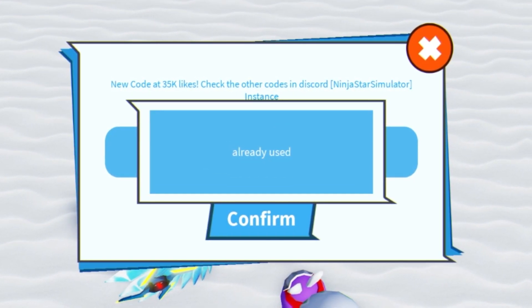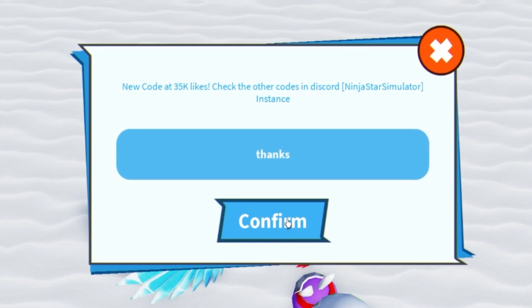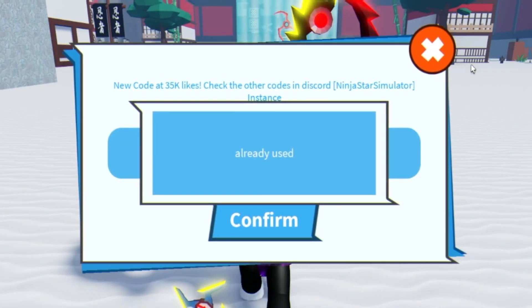Finally, the last working code I'm going to redeem today is 'thanks'. Click on confirm — and that one's already been used.